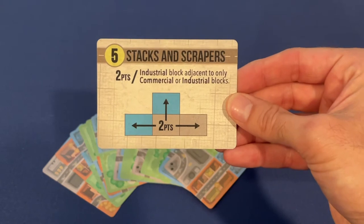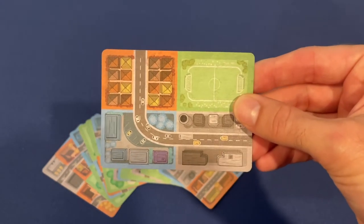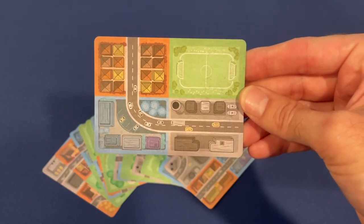Each card has two sides: a scoring condition side and a block side. Both sides on each card are unique. The block side of each card is made of four blocks in each of four zone types — well, eight zone types, but four for each game.